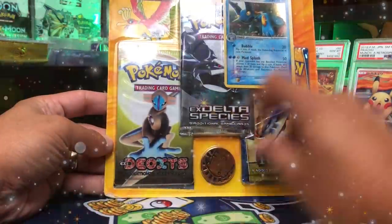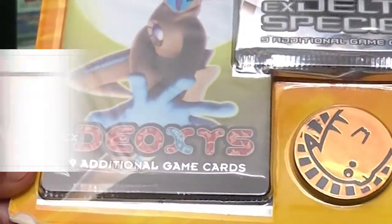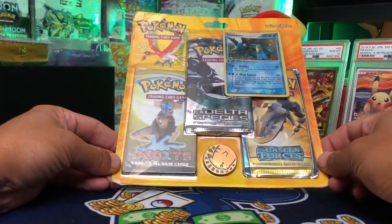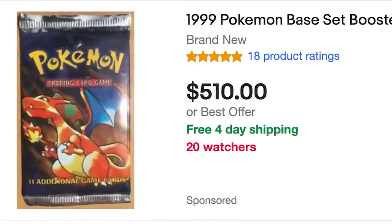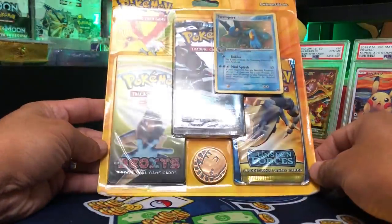Today we're going to open this incredible three-pack blister with some very expensive EX-era packs inside. The Deoxys pack alone recently sold on eBay for $578, which is insane, especially when you realize that's actually more expensive than a base set booster pack right now. The EX-era is slowly becoming my favorite, and in addition to the EX cards you might pull, you also have the chance to get some Gold Star Pokemon.